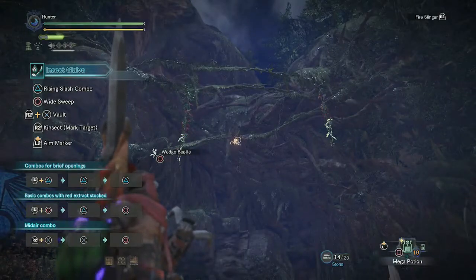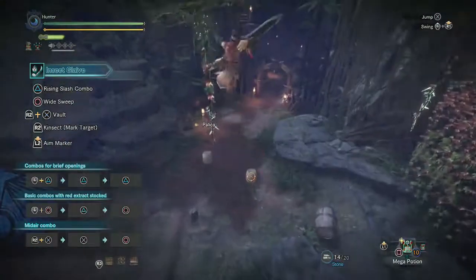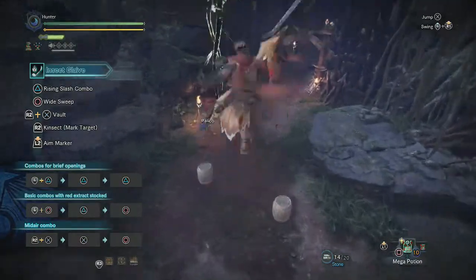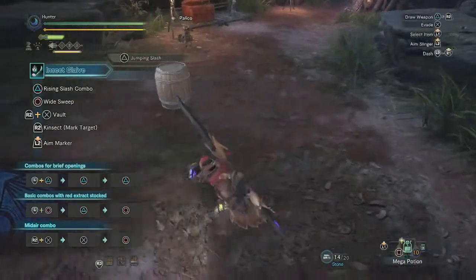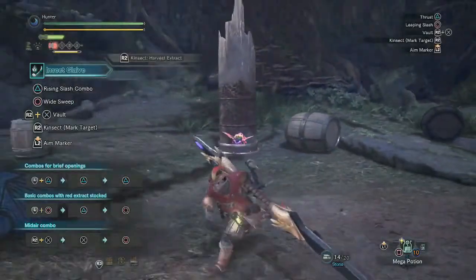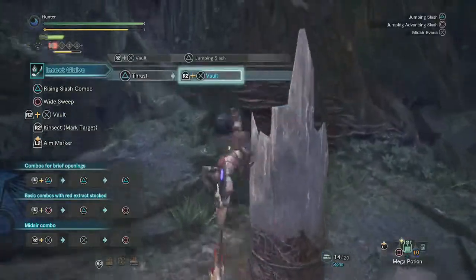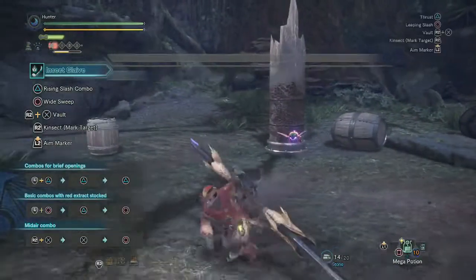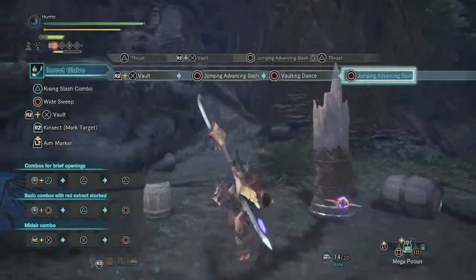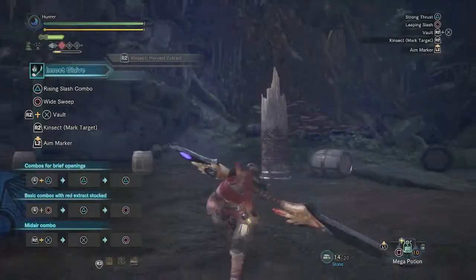It also fires a grappling hook! What is on the ceiling? A grappling hook — that's so cool, I didn't know this was here. The floor is so shiny with light effects. Oh, that's how I fire my bug — he threw a little bug! I love the insect glaive because it has all these dumb acrobatic moves. You also get air dashes.